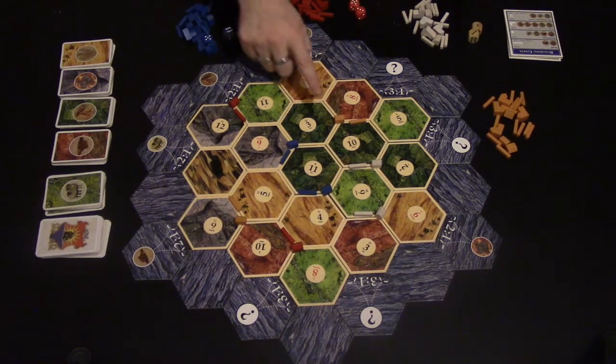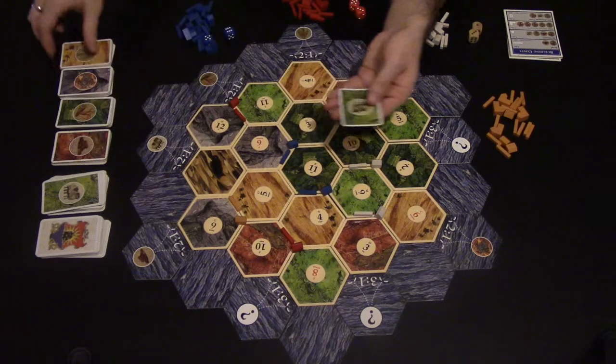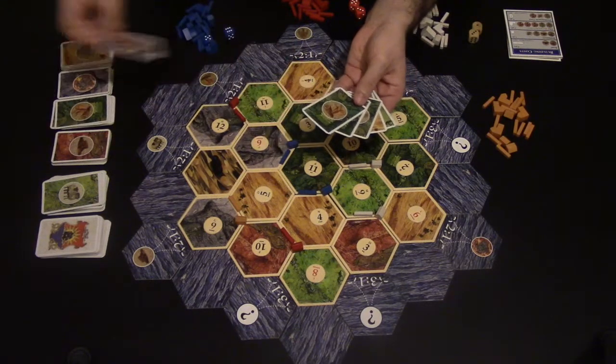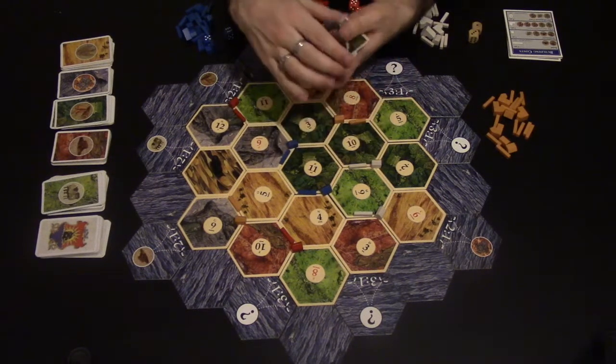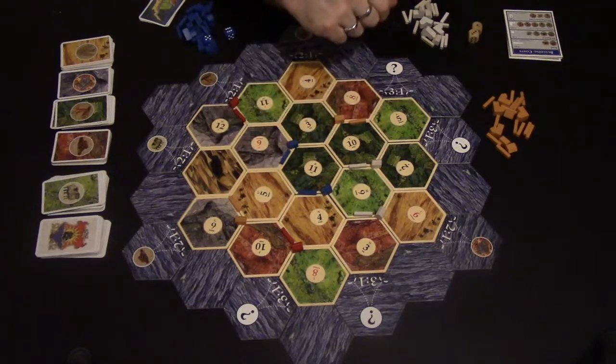Looking at blue, he's going to get one sheep, one grain, three wood in total and an ore. The resources you have are secret to yourself, but you can tell people what you have — you don't have to show them. Blue is going to put them in his hand and keep them, and each player will get their own resources too.